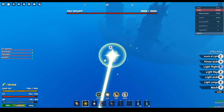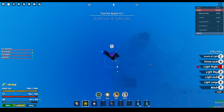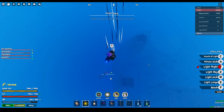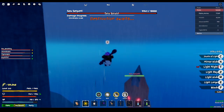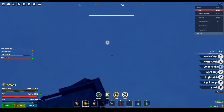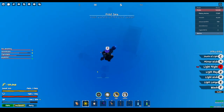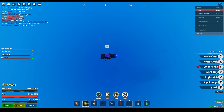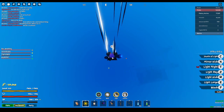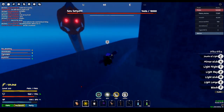Now if you want to get him really close, you have to do exactly what I'm doing, which is just keep flying up — just keep going up until it gets that close. Once it gets that close, you can do damage. If you wish to get him more close, continue to fly up in the air.